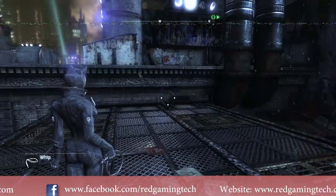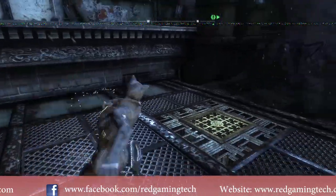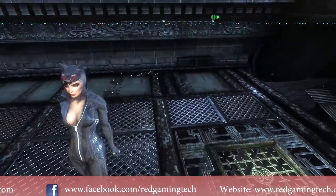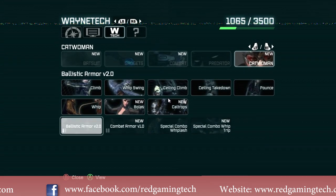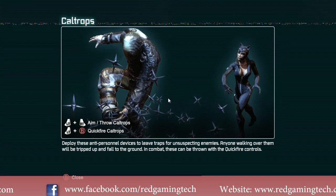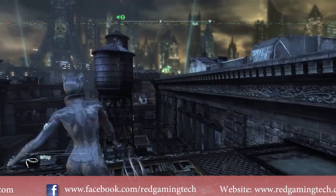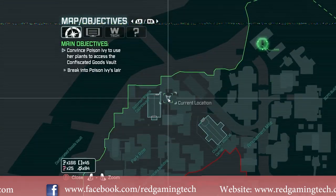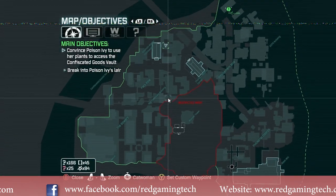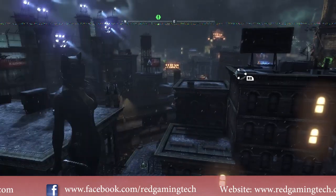The PS3 has two sets of memory. The first — general RAM — is 256 MB of XDR DRAM clocked at the CPU die speed. Only 256 MB is available for general purpose; there's another 256 MB for GPU graphics processing functions. In my opinion, 256 MB of general purpose RAM wasn't really enough. The Xbox 360 is also guilty of this, though it uses unified memory, meaning developers can split the memory however they want.